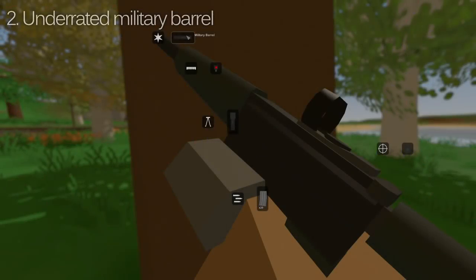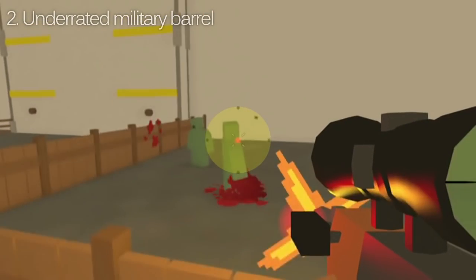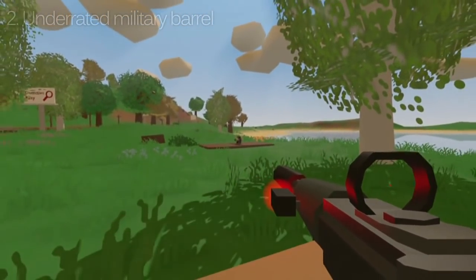The military barrel is a commonly unknown attachment in the game, and it is a very good one. It increases accuracy, reducing both the average bullet stray in long range engagements and hip fire accuracy. This attachment used in conjunction with a laser sight and a higher marksman skill essentially eliminates the need to aim down sights.